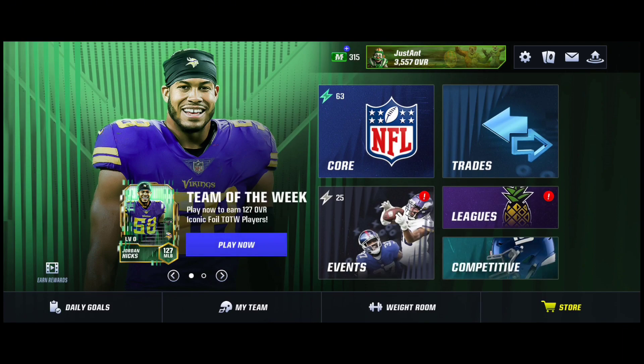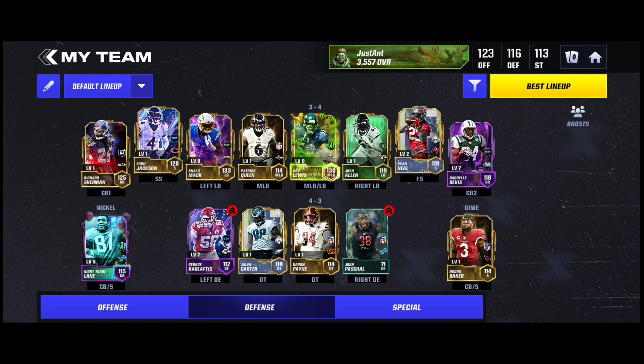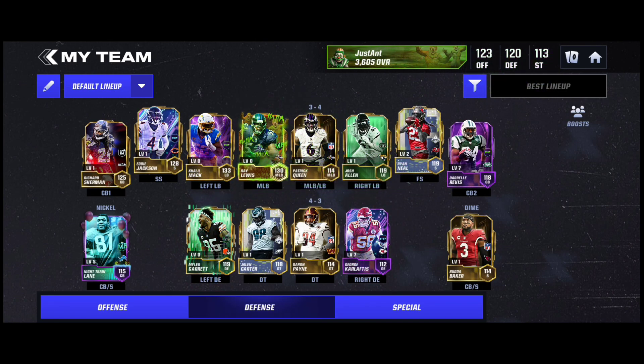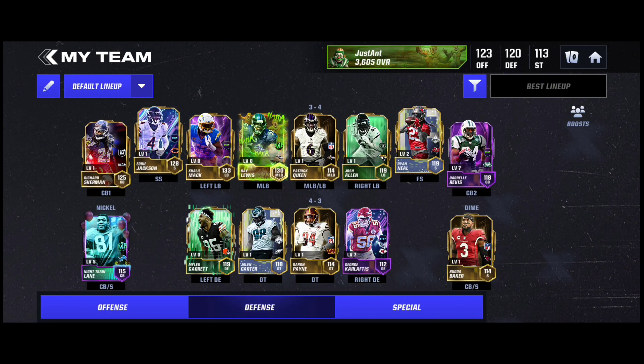It's honestly crazy that they're putting pack-exclusive players in packs, and later on they'll get updated throughout every month of the fuel pass. But it makes sense because the cards aren't that great — they're lower overall than the promo and fuel pass players. Best lineup is plus 49 overall, and I've got a boost active right now, so Miles Garrett is a cool addition to the team for sure.